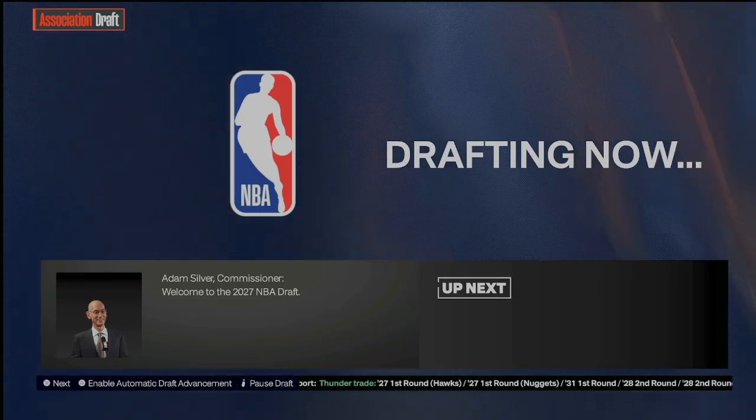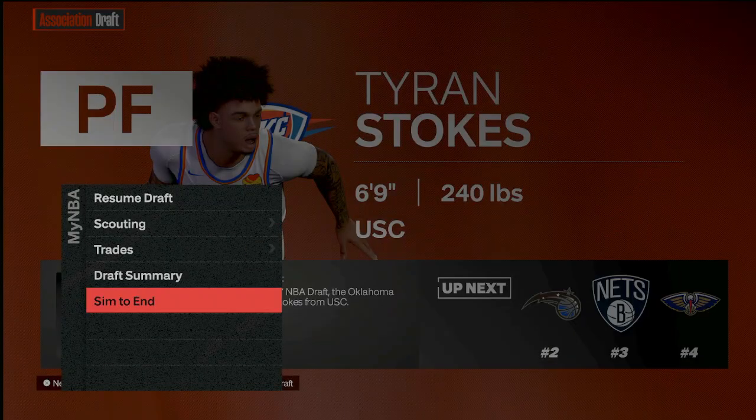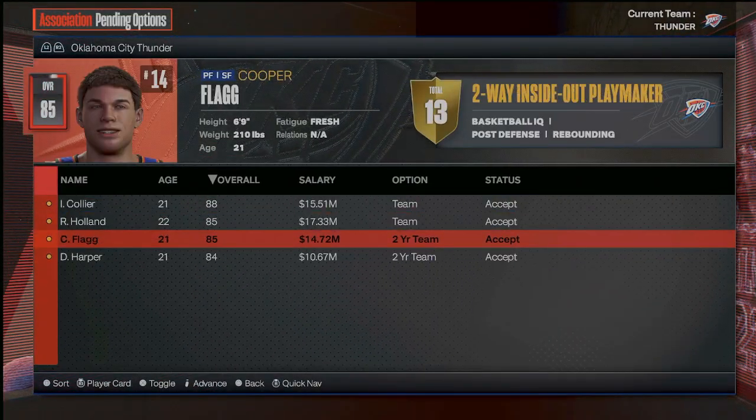I have no idea who's in this draft — hopefully somebody good is here. Tyron Stokes — all right, he's the number one guy, we'll go ahead and get him. 78 overall joining the team, and we're going to save some money in the meantime. We got all these team options.